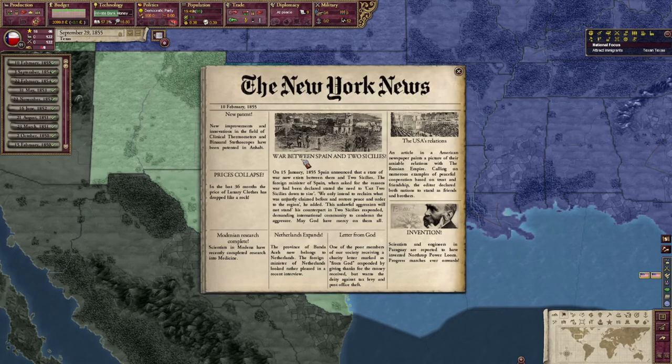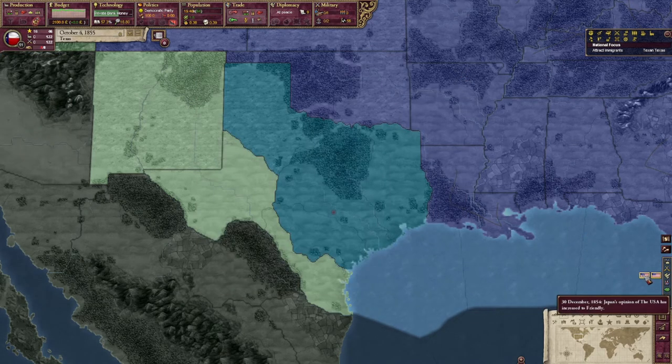We got another newspaper here — Spain and the Two Sicilies are at war. What's the US up to? Increasing Japan's opinion, increasing Mongolia's opinion. The US is getting around.